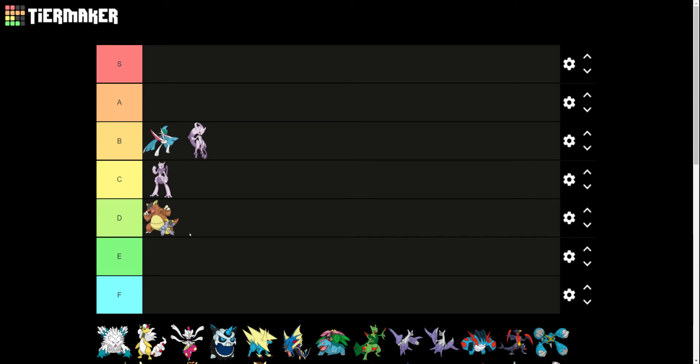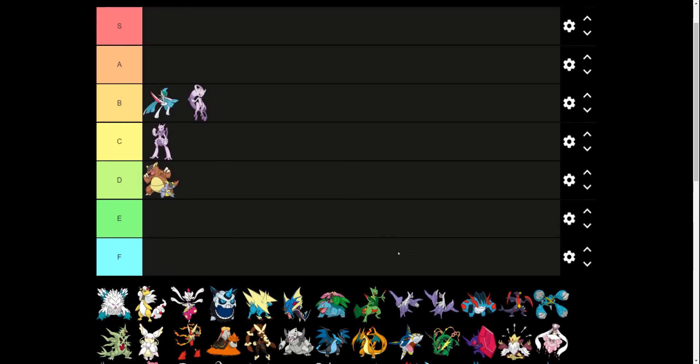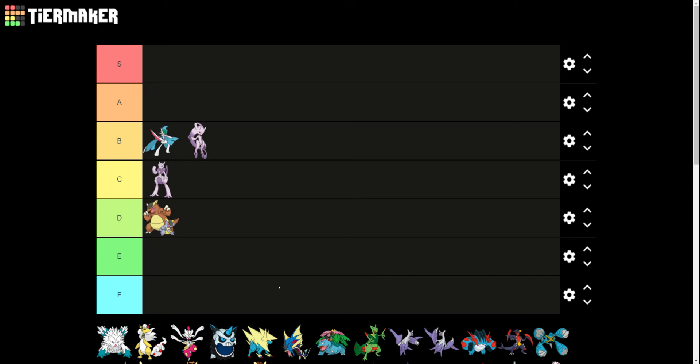I love the idea of Mega Kangaskhan — that the baby has hopped out of its pouch and is going to fight now. But I feel like this should have been either a regular evolution or a form change, not necessarily a Mega Evolution, because the mother did not change at all. I know it's because the baby jumped out, but literally all these other Pokemon have specific changes to their body.